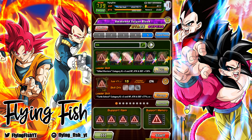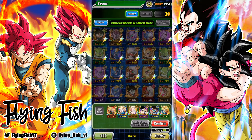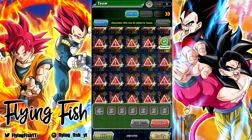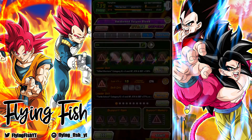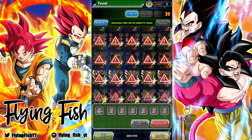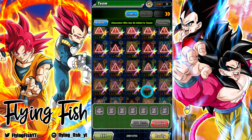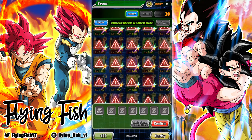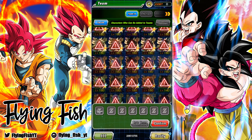It looks like Goku might be the best leader, so let me just put together a team really quick. It's not showing me only the characters I can use, which is weird. I don't know what that's about, so I guess we have to do this the annoying way.